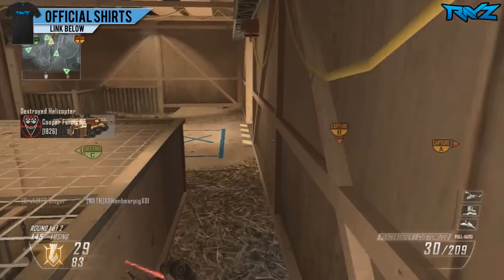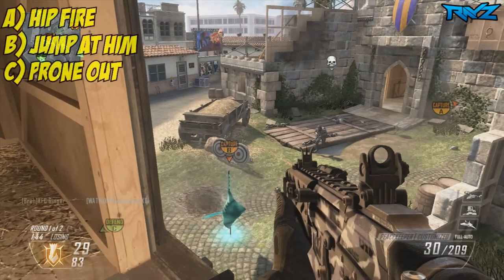Someone in the corner was kind of camping but he doesn't care about him — he spots someone over by the B flag and that's the one he looks at. What do you guys think he's going to do? Is he going to A) hip fire him from that distance, B) jump at him toward the B flag for no reason, or C) prone out and try to get the kill? Leave some comments below and I'll be right back.